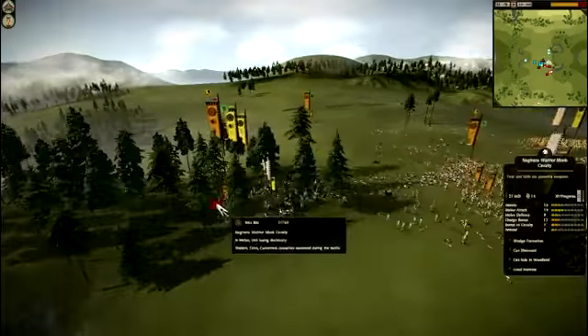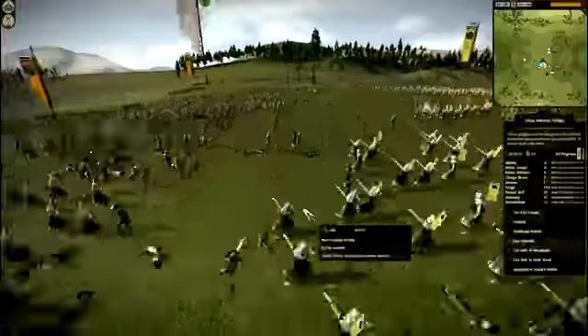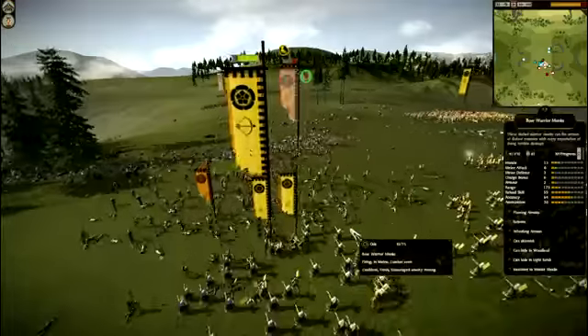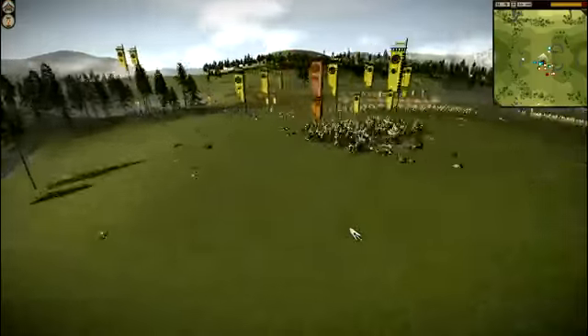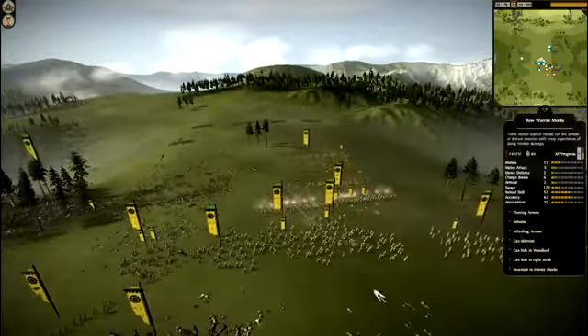We were beating the Naginata Warrior Monk Cavs on the left flank. The General of the Iku Iki is gone, so morale holds for a bit — their morale is very good — but after a while it breaks. And you can see they've all broken. That is the end of the battle.